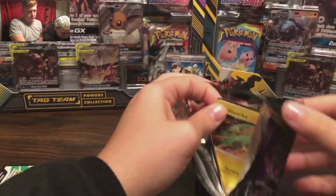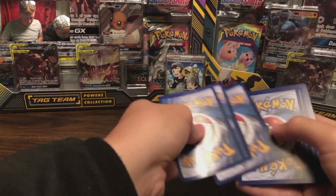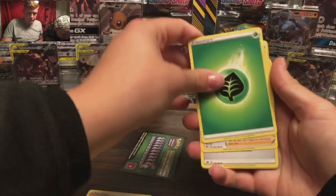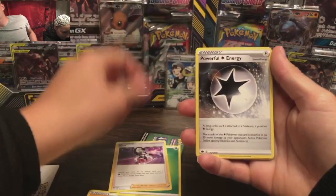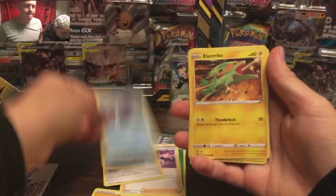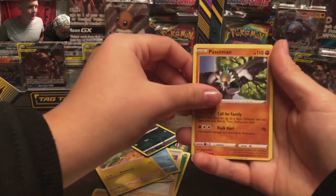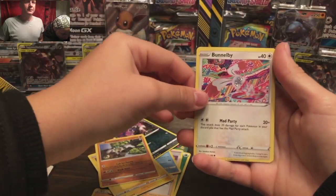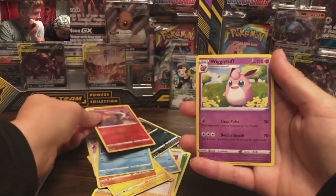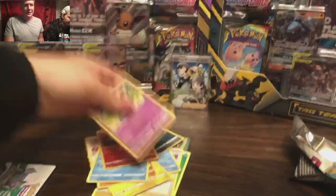Opening my Pokemon cards — Walmart pack 2. We got a Water energy, a Leaf energy, a Purrloin, a Powerful Energy, a Toxapex, Electric, Deino, Passimian, a Bounsweet, a Vanillite, a Larvitar, Wigglytuff. Walmart — nothing. GameStop 1-4-R.